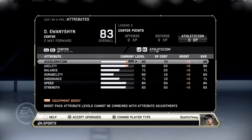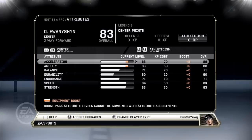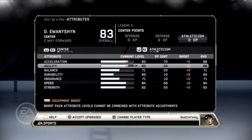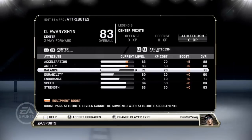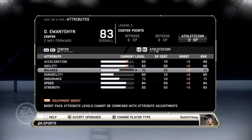Moving on to athleticism: acceleration is 83 with a plus 5, so 88 — I find that more important than speed. As a centerman it's useful to get up to speed faster. Agility is also 83 with a plus 5, so 88 — very helpful for getting quick turns or not falling when you turn. Balance helps with turns too; I didn't put much into it, it's at 71. It helps with getting hit as well, but I'm not really worried about that.